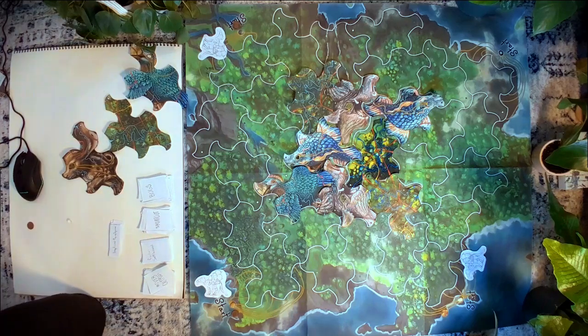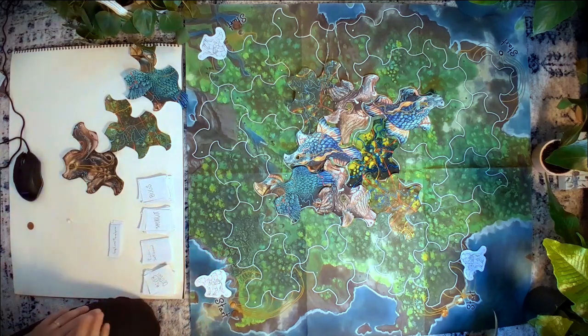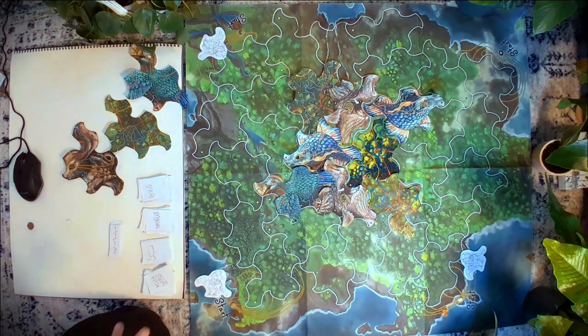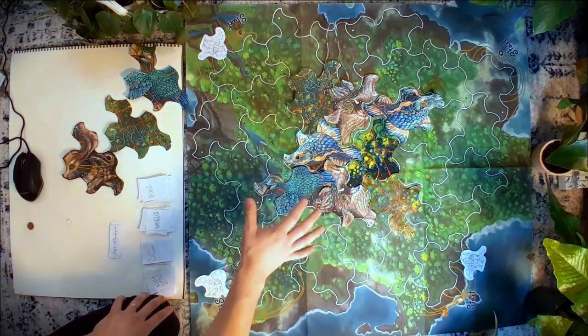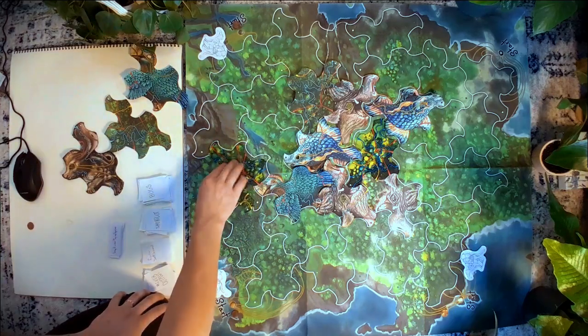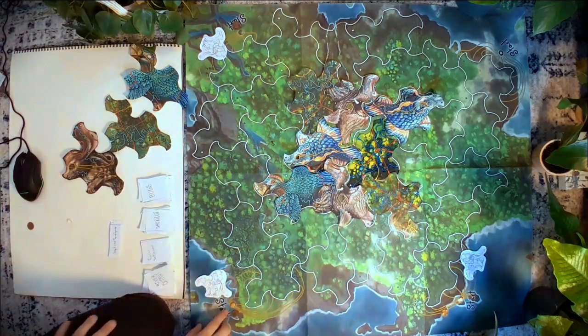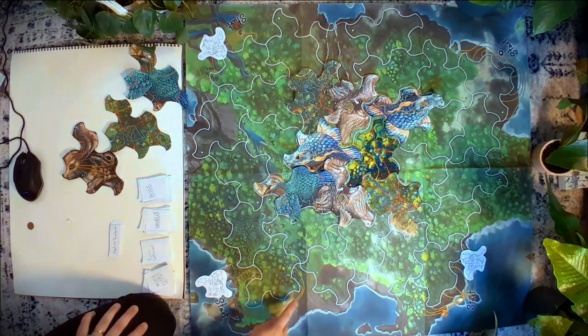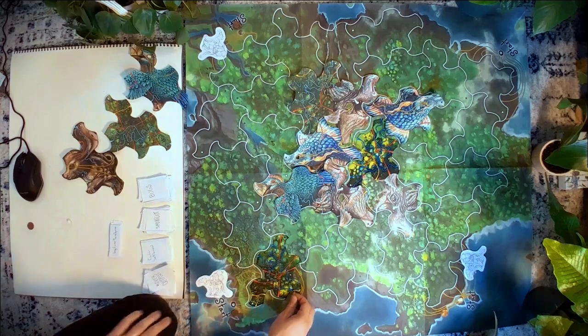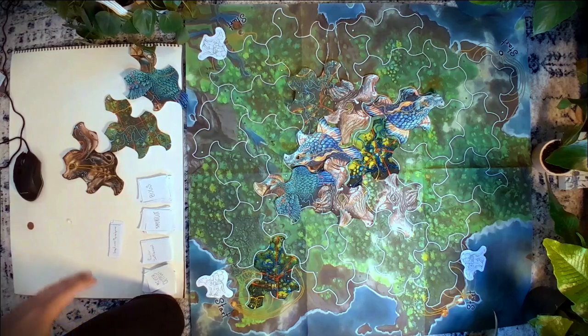Now I'll talk about what a turn actually looks like. Every turn involves two simple steps that must both be done in order. The first step is to move or replace a map tile. To move a map tile, simply take any map tile on the board that a player token is not on, and move it to any other spot on the map. A caveat: if the paths do not connect to any tile, you must move a map tile to a location where you can move onto it.